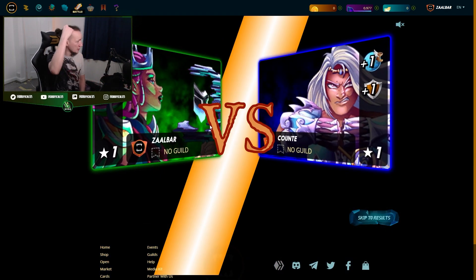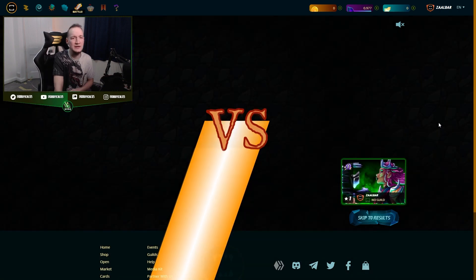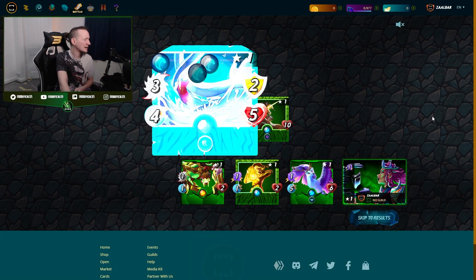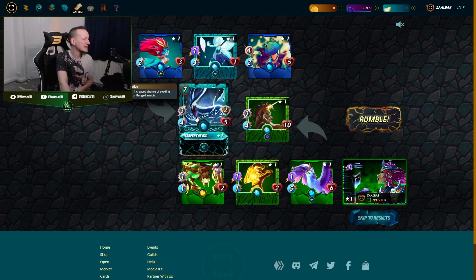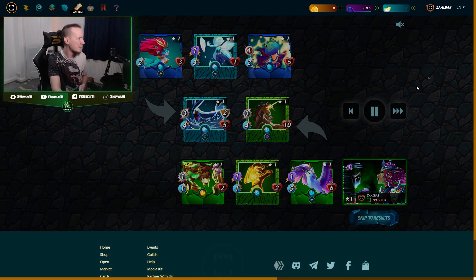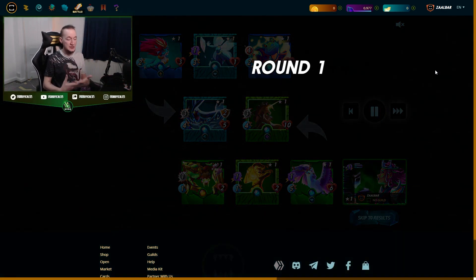This is a pretty typical water deck that you'll probably come up against, and I'll show you how this works. Serpent is nearly always played at these lower levels, and so are healers. Sometimes they have Scavo Hireling in there as well to recover armour, but we're working around that because we're focusing on a magic deck, and this is pretty much what happens in all the battles.